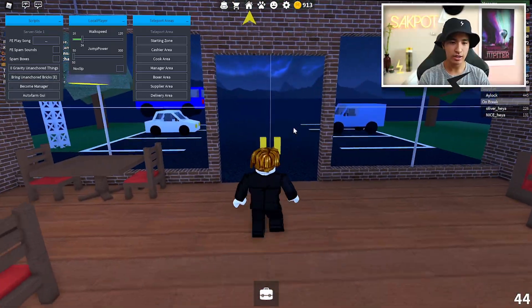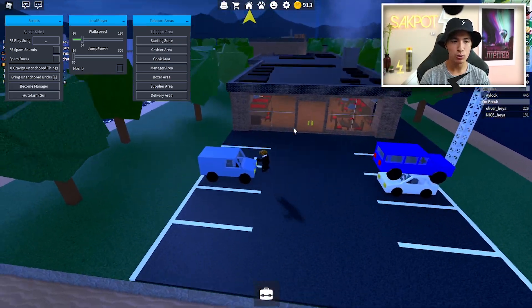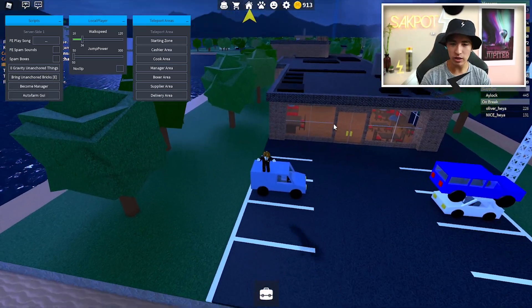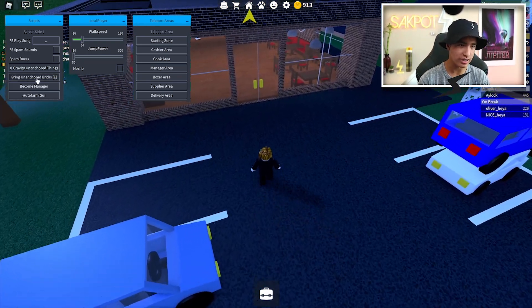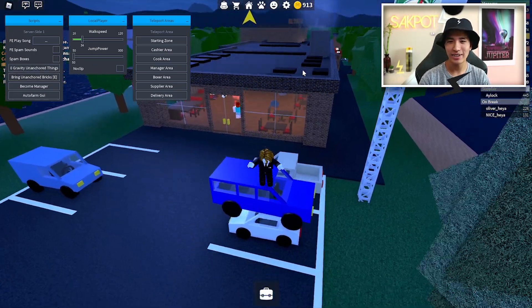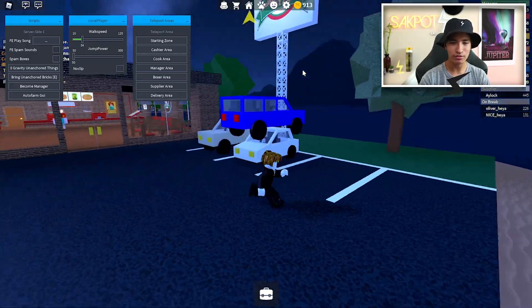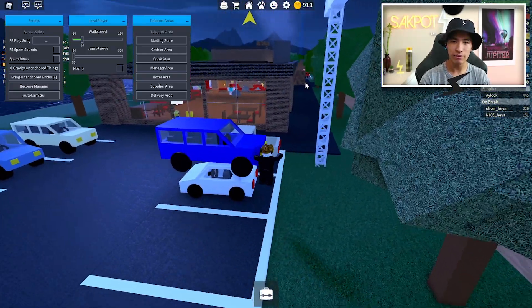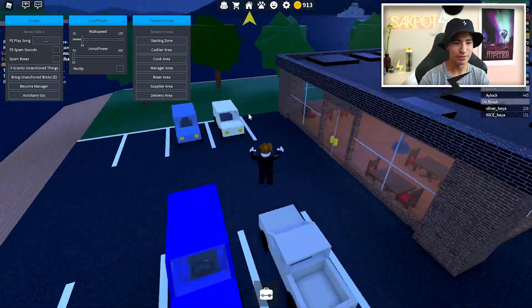Let me show you unanchored bricks — click E and it doesn't seem like there's any right now, but if there were and you turned it on it would teleport any unanchored bricks to you. Did you see that lag? That's all this stuff floating — anything that's not anchored will start floating around with zero gravity, probably over there at the houses. What is going on with this car?